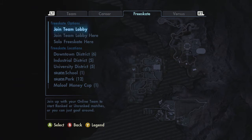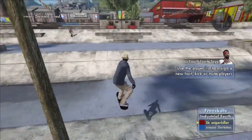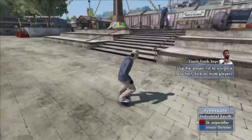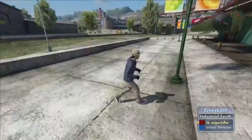So all you guys need to do is press Start, go to Online Challenge Map, Free Skate, then go all the way down to Industrial District, then Industrial South, and you can join public or create a private game. You can invite your friends or whatever, it doesn't matter. Make your way all the way down over here where me and Armani are going, and you'll meet up at the spot where it's like two little lampposts.